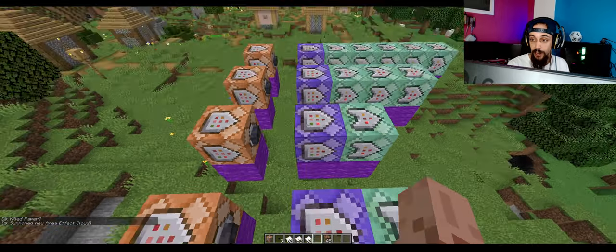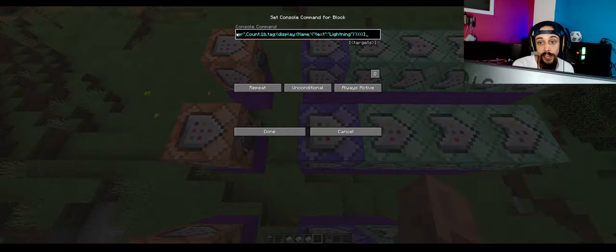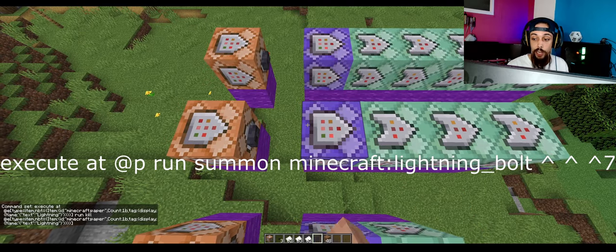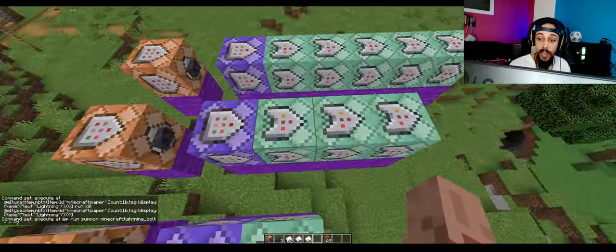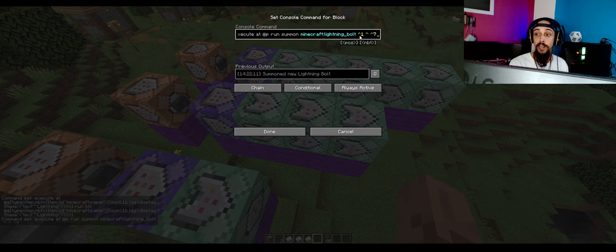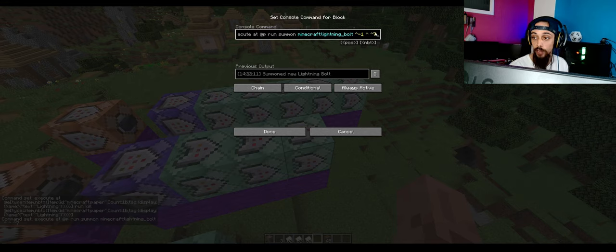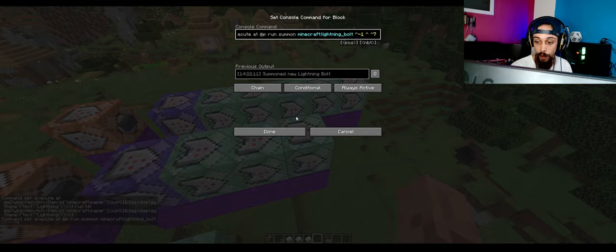The lightning spell is a little bit more difficult because we have three command blocks. The first block is basically the same as before, only you change it to 'lightning.' Then you summon the first lightning bolt seven blocks ahead of where the player is watching. You repeat that but with another command — seven blocks in front and one block to the left for the second bolt, and then the same thing but one block to the right. So seven blocks ahead, one to the left, and one to the right — that's where the three lightning bolts spawn.